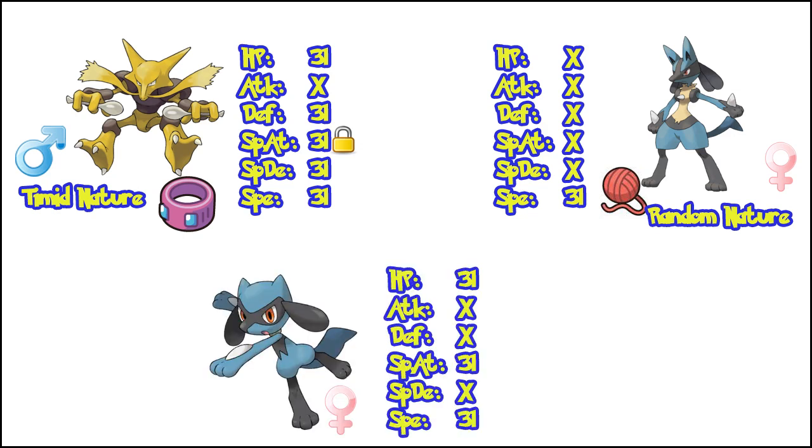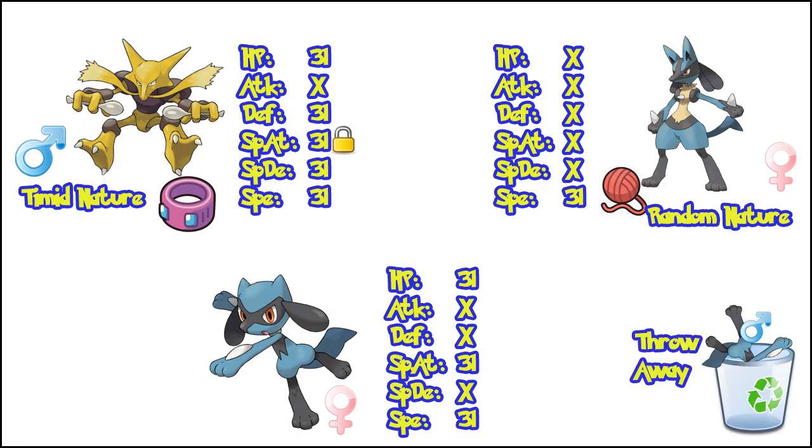I keep breeding these two together until I get a new female to replace my current female. Unfortunately this method means all males until you reach the final step are garbage and must be thrown away. I'm looking for a 3 max IV female or better and not wasting time with a 2 IV female, because using the Destiny Knot plus the Power Item with a shared Speed stat makes getting a 3 IV female pretty easy — at least one stat is guaranteed. Thankfully I managed to get a female Riolu with 31 HP, Special Attack, and Speed. I train the Riolu until it evolves, because Riolu is a baby Pokemon and can't breed until it has evolved. So I evolve it and move on to the next step.